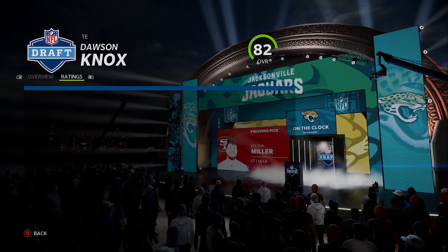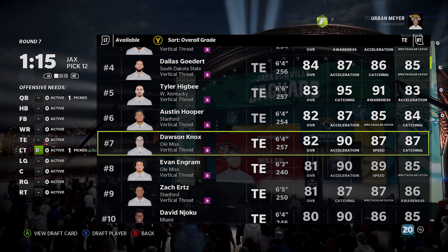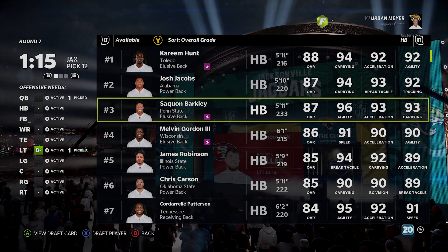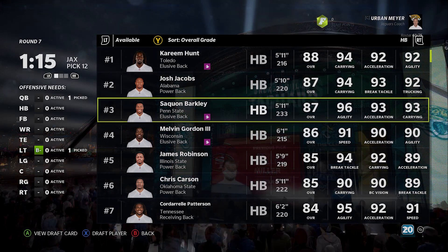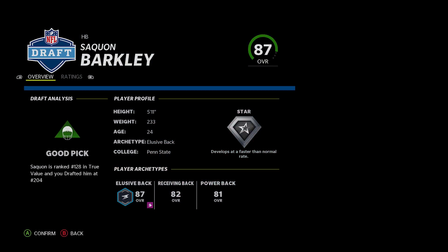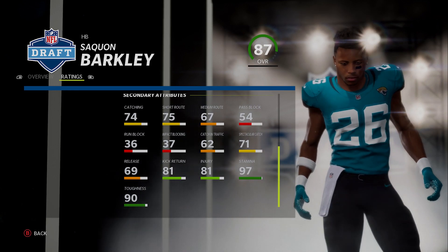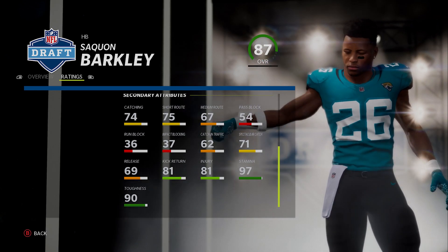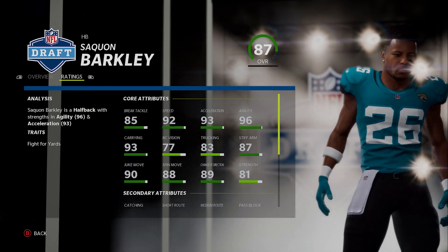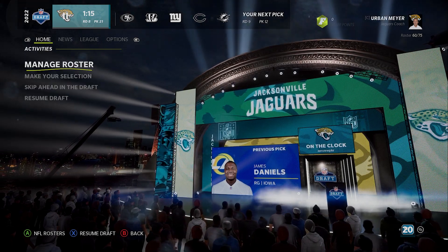Another really good tight end is Dawson Knox, who's made his way up the ranks — he's like an early eighth round pick. We got screwed over on Fant, which is a massive L. So I'm gonna go Saquon Barkley — he's a late seventh round pick. Super good, 97 stamina, 90 toughness. The only downside is 81 injury, but you get plus two injury every season and plus four or five from the staff thing, so injury is not really an issue.